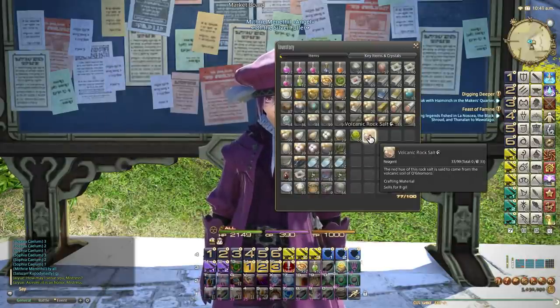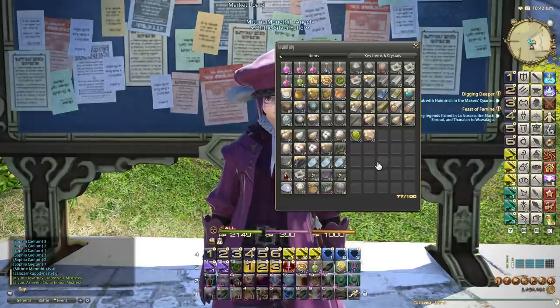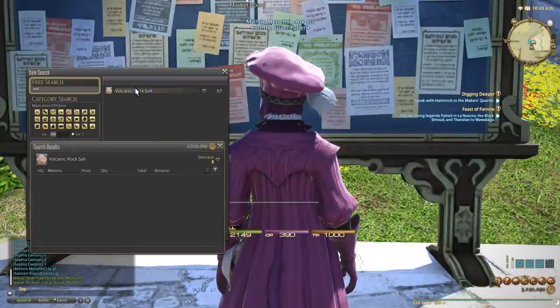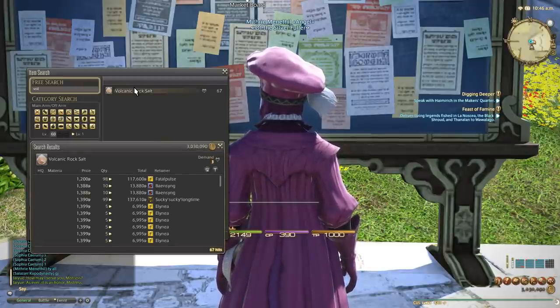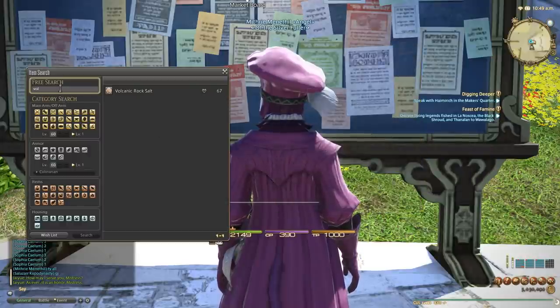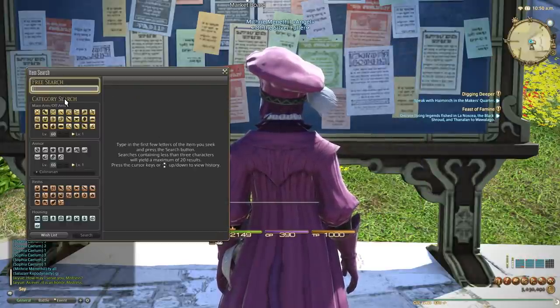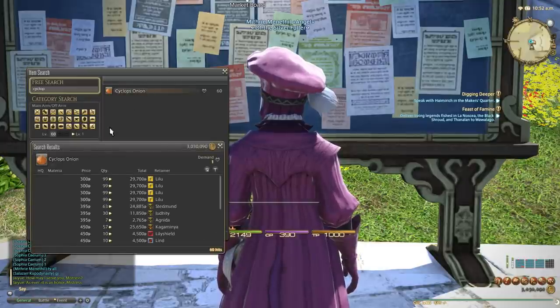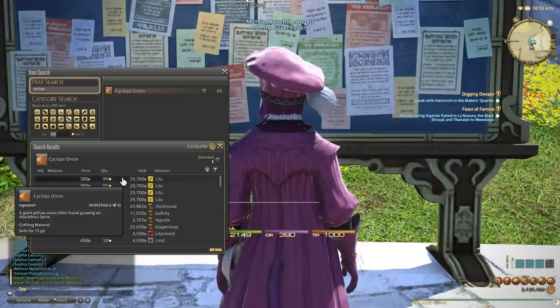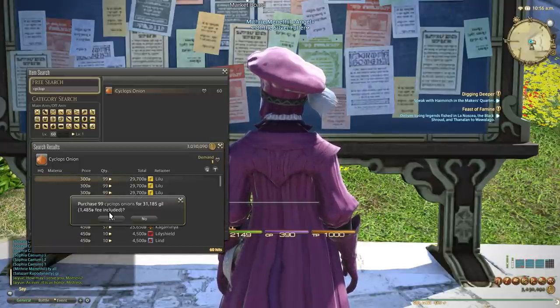For Volcanic Rock Salt, if you can't gather it yourself with a miner, just buy it. On my server they go for about 1000 gil each - around 1200 gil depending on your server. I collect 33 of the Rock Salt, and I'm also going to get 99 Cyclops Onions. These are the only two which need to be bought from the market board or gathered yourself. You can see here 29,000 gil - that might seem like a lot but the time you save versus gathering yourself is immense.